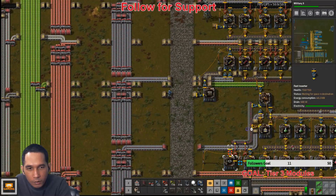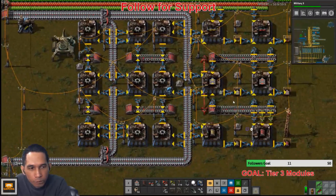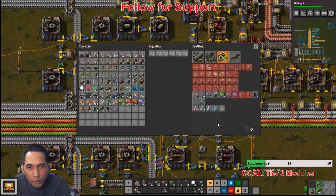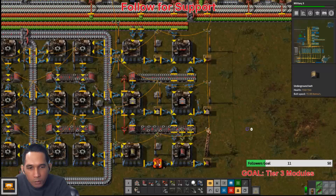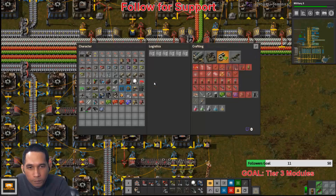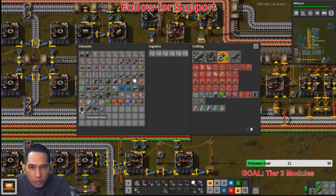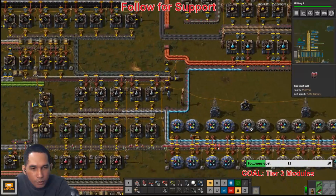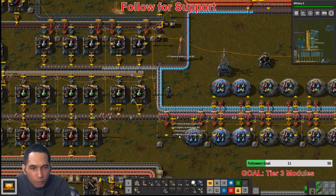I wanted to build the path underground with splitters against this. Let's have you go there, you go there. Inserters — long-handed — I have them. I need to remove this too and move them to the other side. I guess I'll need to build this up.